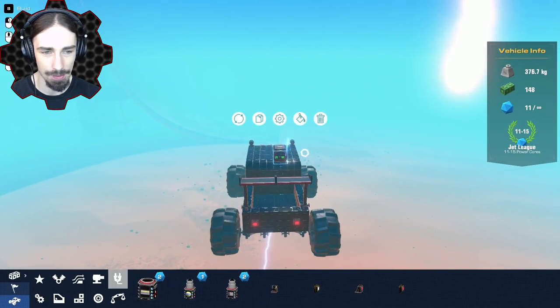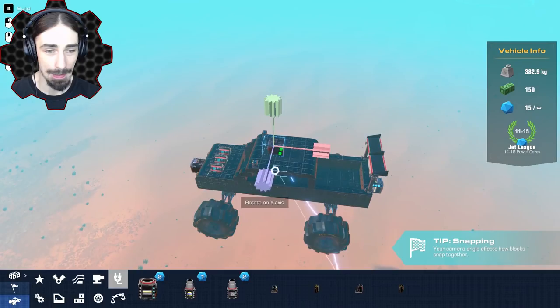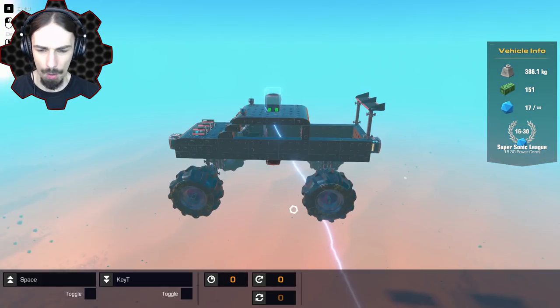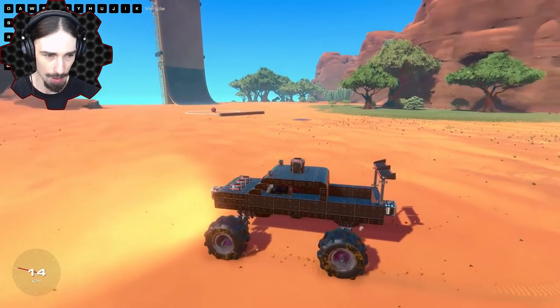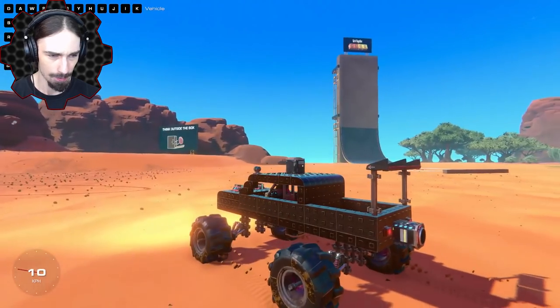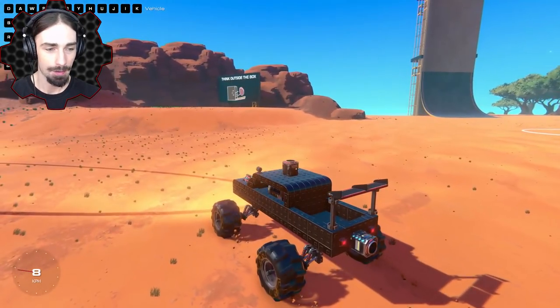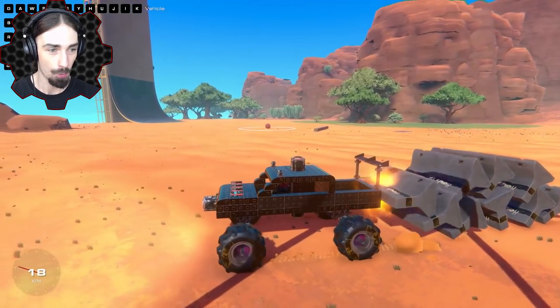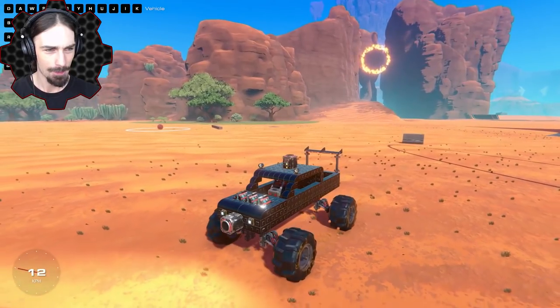First up we have the concrete wall dispenser. I'm not entirely sure what the directionality does with these, so I'm going to put one on the back, one on the front, one on top, and one on the bottom, and set them all to different controls. They have an up and a down - I didn't know what that meant for a wall dispenser. Okay, it turns out up dispenses and down deletes. You can just keep dispensing walls!